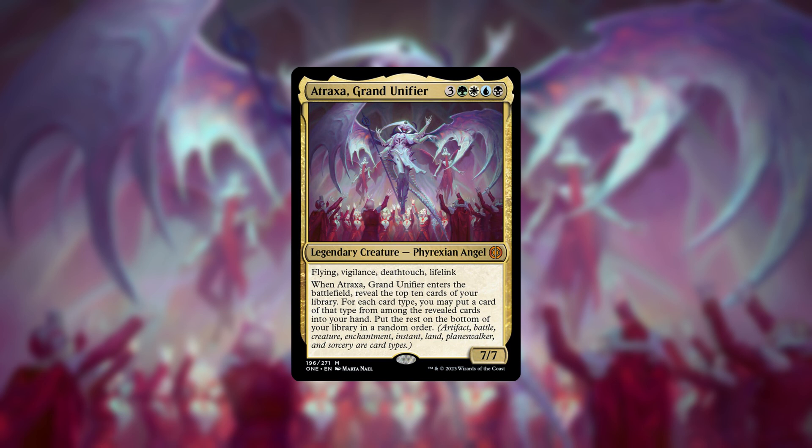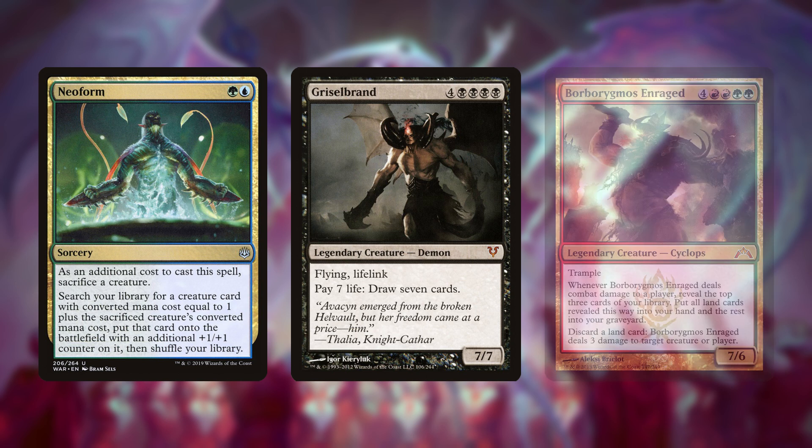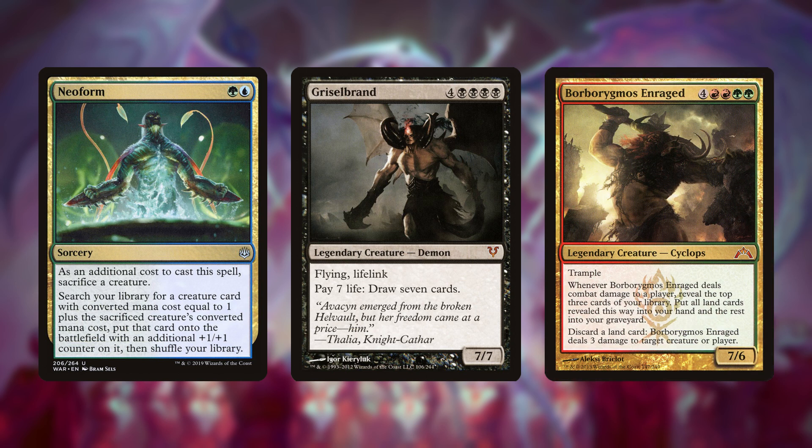Atraxa is simply a great creature to cheat out and is usually even better than Gristlebrand. Gristlebrand is great in more combo-focused decks that use fast mana — decks like Neobrand that are trying to win the same turn it hits the field.